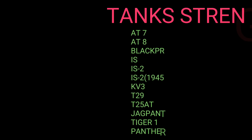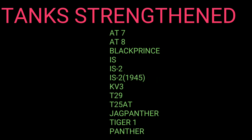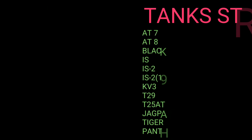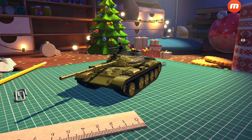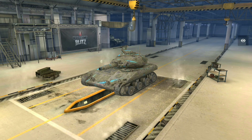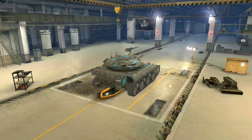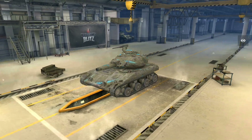A few tanks are being strengthened: the 87, 88, Black Prince, IS-2, IS-2, KV-3, T29, T25/80, Yak, Panther, Tiger I, and Panther. That just means certain areas of those tanks have been strengthened, not the whole tank. Next up, the 121B is getting a better rate of fire with a lower reload.